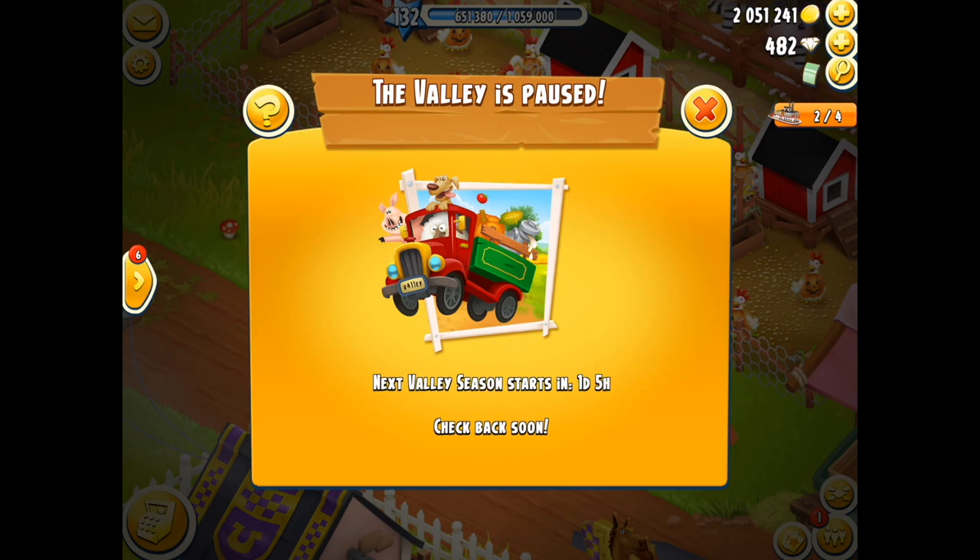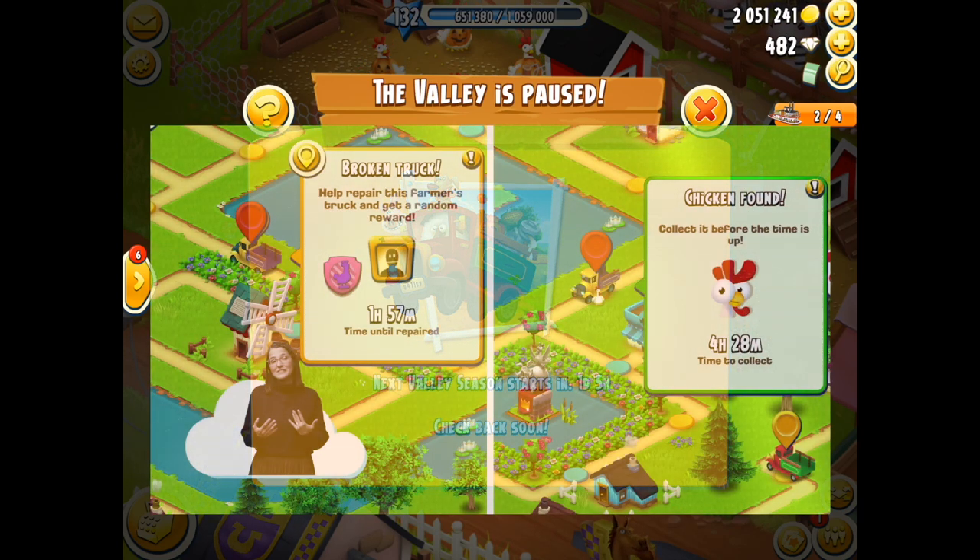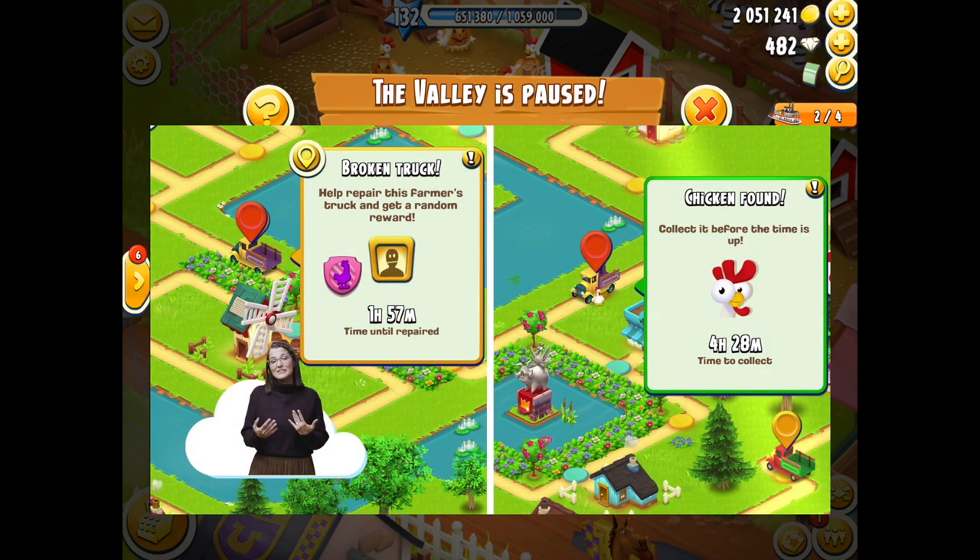The third change relates to broken down trucks in the valley. As a valley member you have the opportunity to help a broken down truck — normally you'd drive up to it, tap on it, and fix it. Now you don't even have to do that. Just drive past the broken truck and it is automatic. This is wonderful because sometimes when transferring between farms on the player ID it wouldn't register, and you'd have to refresh. Now you just drive past and it's automatically fixed.